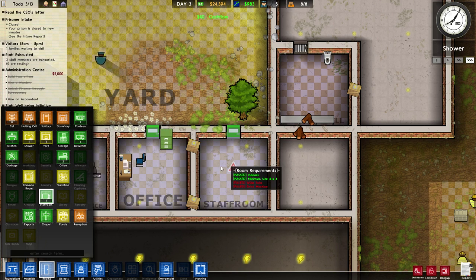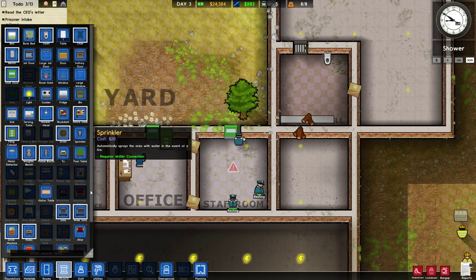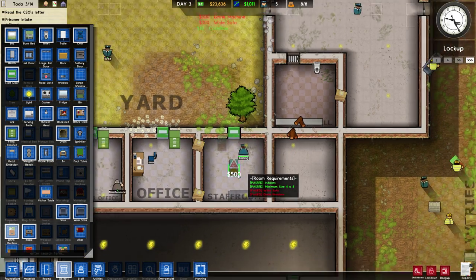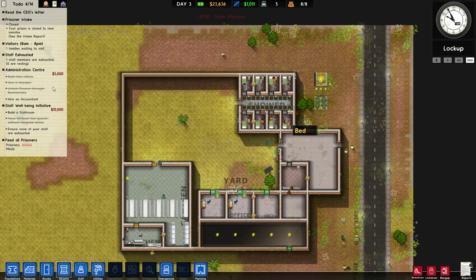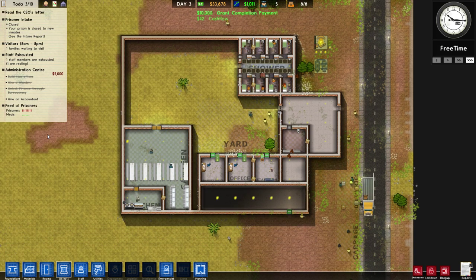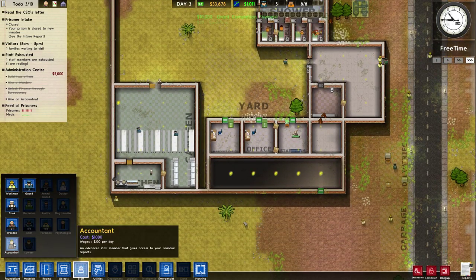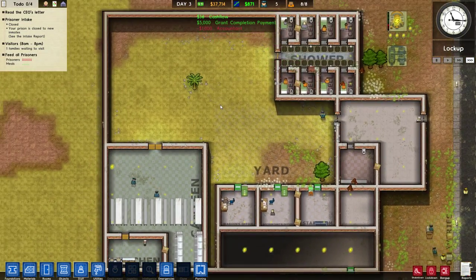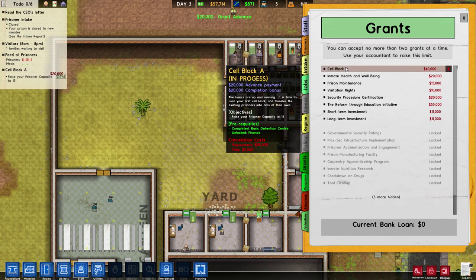We just unlocked things through bureaucracy. The staff room only needs to be a four-by-four — we need a wide sofa and a drinking machine. Let's plop those down. Once those are placed that should complete the grant requirements. The staff room grant went through! Now we need to hire an accountant, which needs an office — good thing we made that extra one. We don't have any active grants right now, so let's pick up some more.